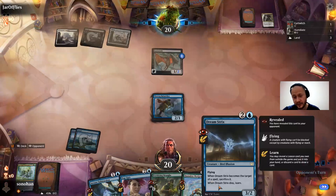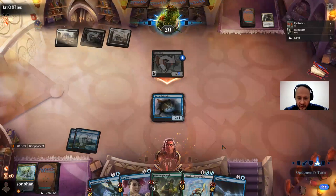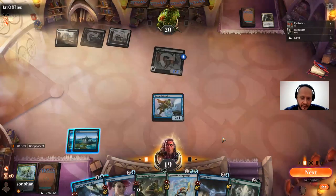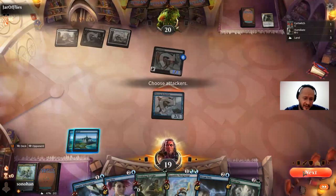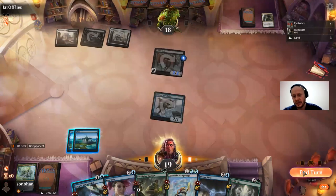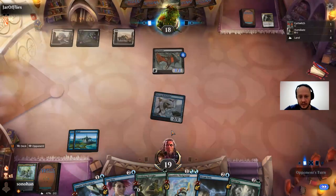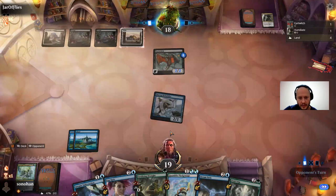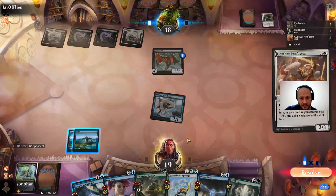That Dreamstrix — so that's pretty cool. When Strix is gonna block this, we're both gonna learn. That's kind of painful. I guess I do have to Arcane Subtraction now to find my Environmental Sciences — it saves me two damage and draws me a card. Make that three damage.